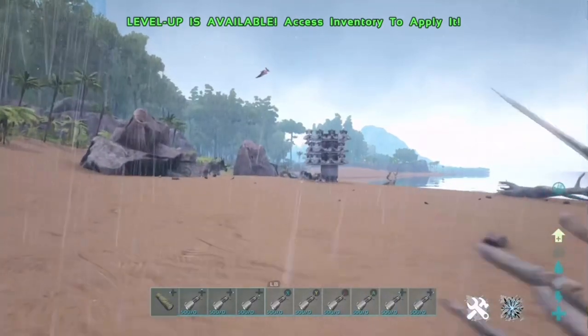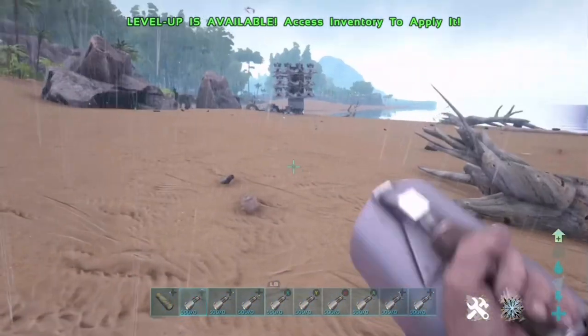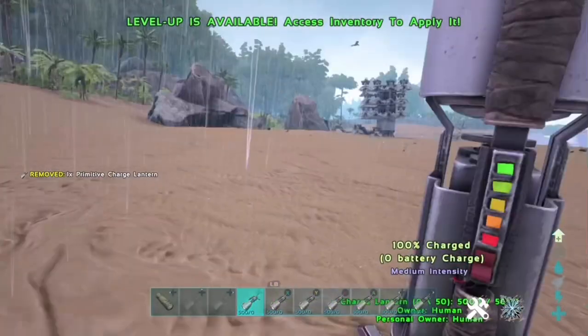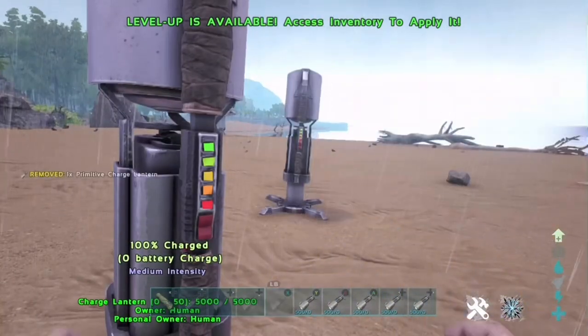As you can see here, the turrets do have bullets and they do shoot — it's not like I've removed the ammo. But with this method they don't actually shoot you, as you'll see in the gameplay. So what you're going to do is throw a charged lantern there, then throw one in front of it, and just keep doing this pattern all the way up to the turrets. As you can see, the turrets don't actually shoot you because you are hiding behind them.